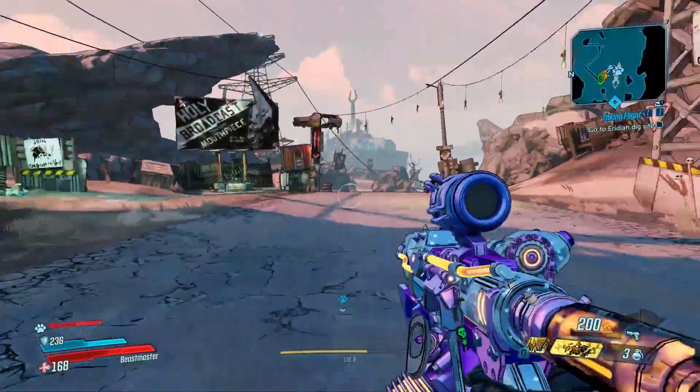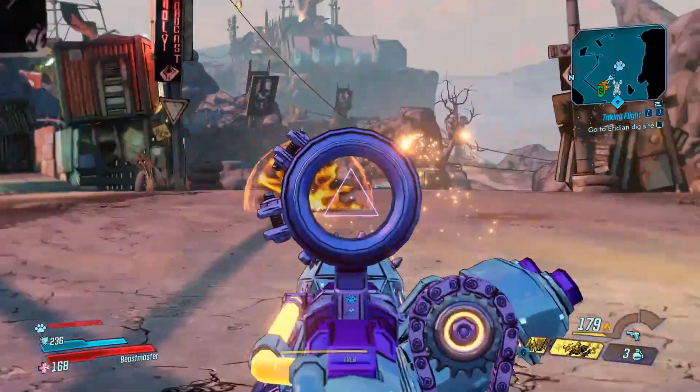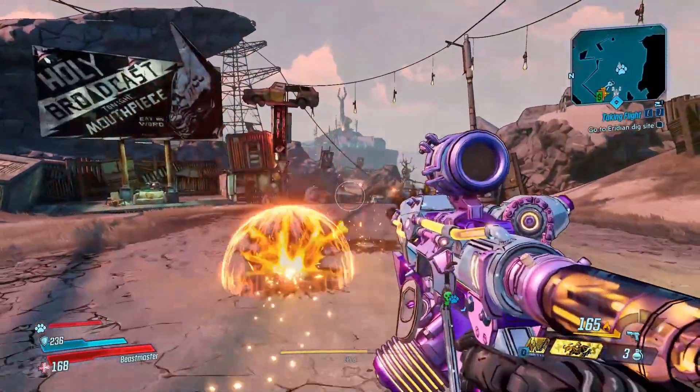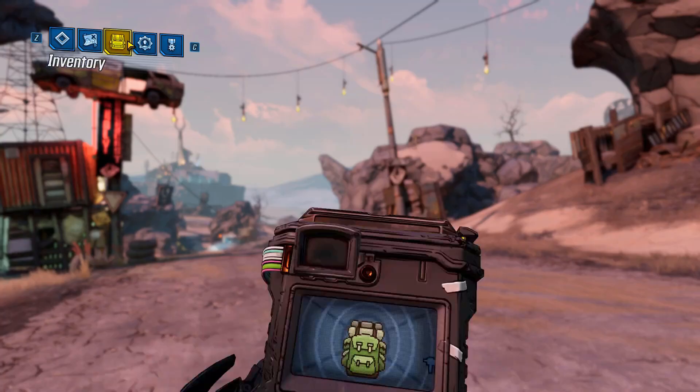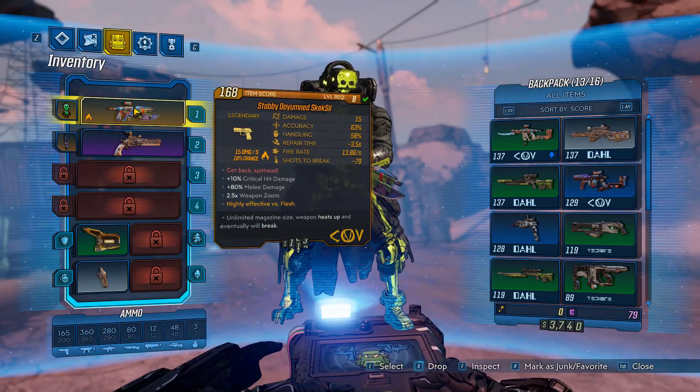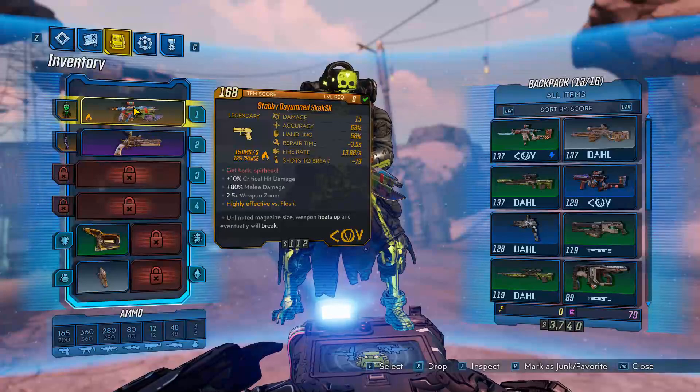It's a pretty good gun — decent fire rate, and it doesn't have to reload; it just needs a cooldown. Looking at the stats: damage 15, accuracy 63%, handling 58, repair time 3.5, fire rate 13.86, shots to break. You also get 10% crit damage and 80% melee damage, which is really good. It's highly effective against flesh, with 2.5 weapon zoom.